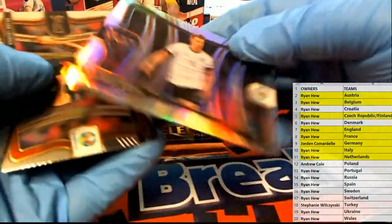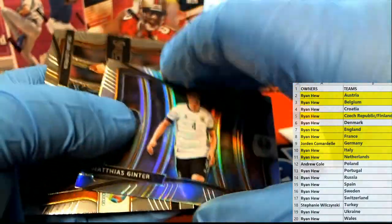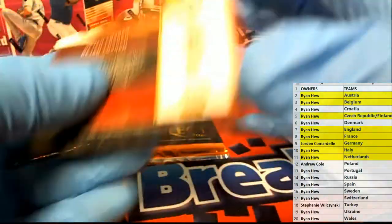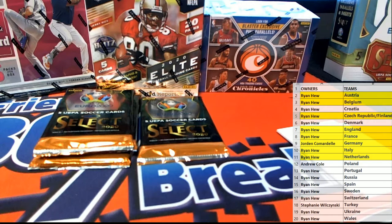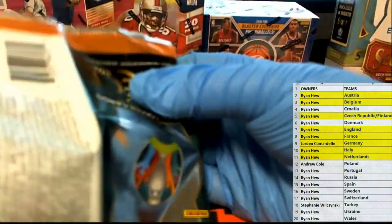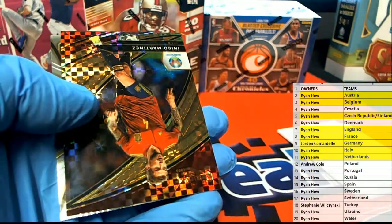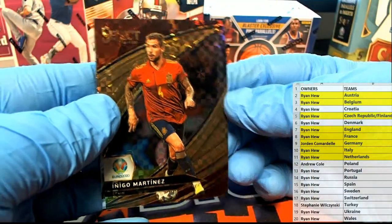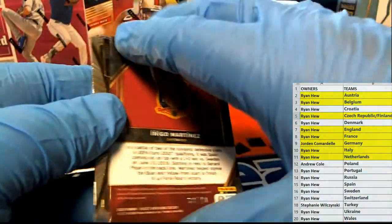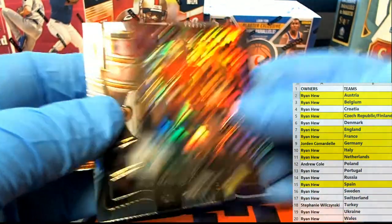Here we go - Matthias, nice! Silver - Germany, very nice. And that is Jordan coming out to you, Jordan C. Alright, few left here in select soccer. Nice one - Martinez, 38 of 49 field level Prism, yes sir! That card is smoking right there for Spain, Ryan H.